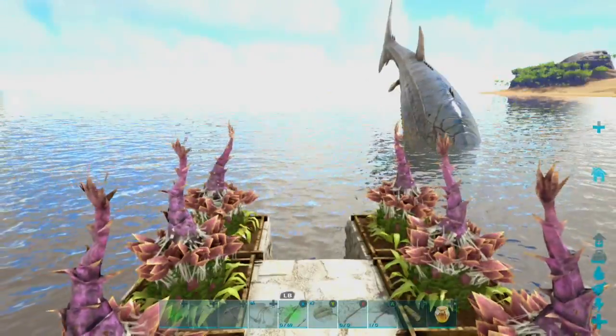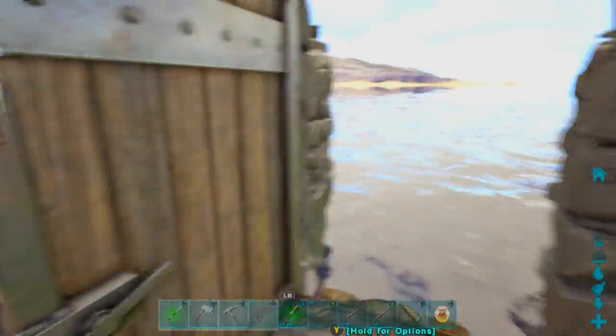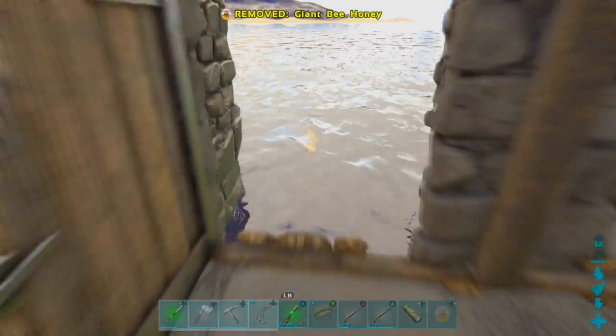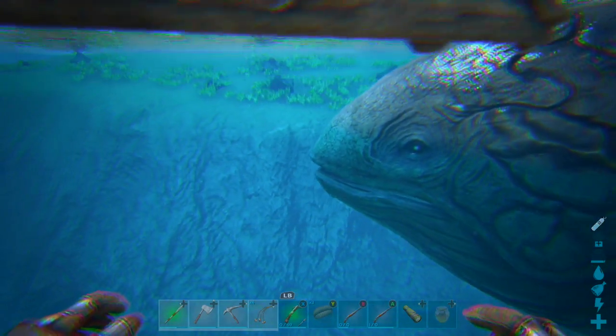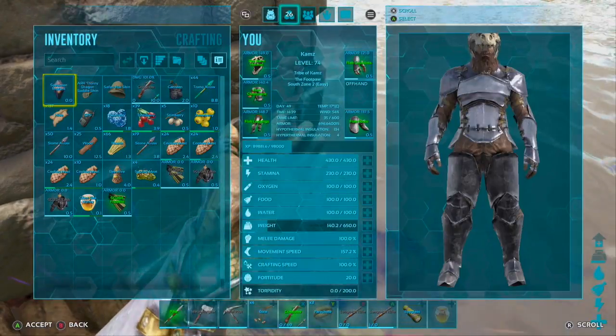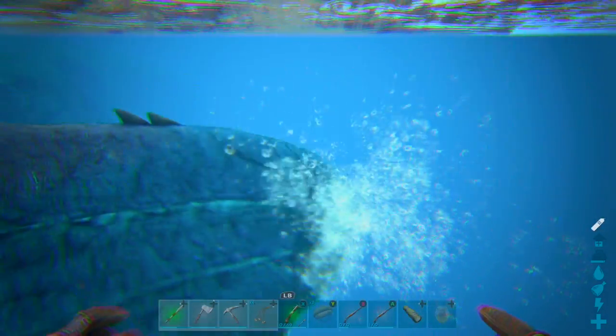Thirdly, with the inclusion of the Leedsichthys, open water wasn't so safe — they could and still can destroy your rafts. With honey, it sort of helps and keeps you safe; it gives you some time to escape. I wouldn't say it takes out the Leedsichthys completely, but it gives you just enough time to escape. All you have to do is place honey in your hotbar and when being attacked by the Leedsichthys, just throw honey into the water — it should buy you some time to escape.